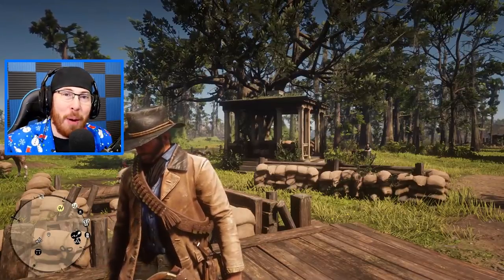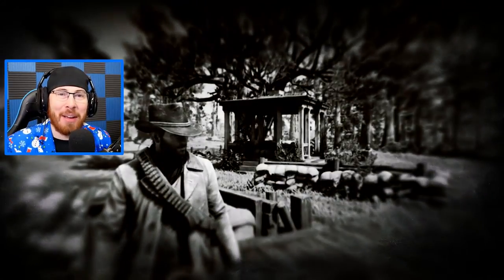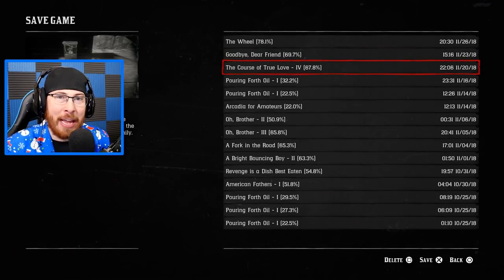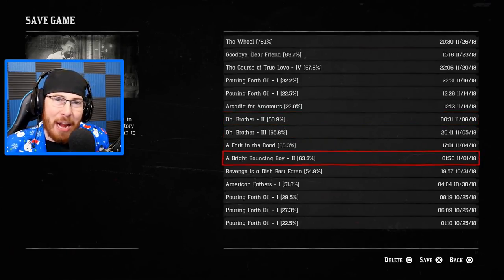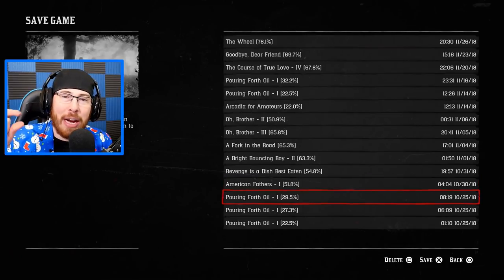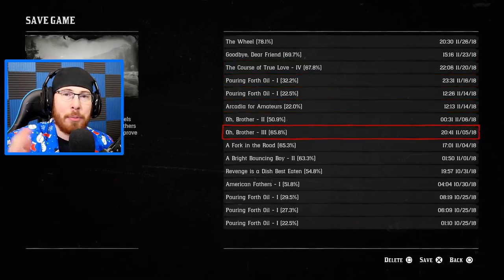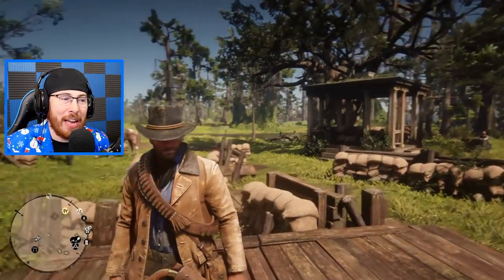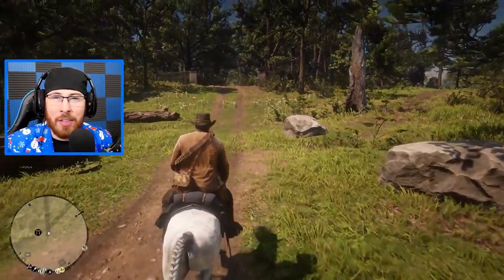Starting off with number one: saving your game is incredibly important. One of my biggest regrets playing Red Dead Redemption 2 is not creating different saves for different percentages of the game. You have about 10 save slots, and you should be saving your game as often as possible — about every 10% of your playthrough — creating a new save layer so you can always go back to chapter 1, 3, or 5.